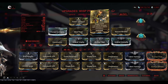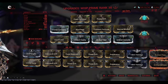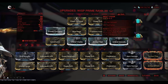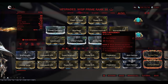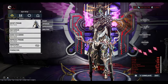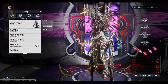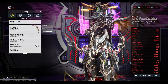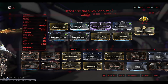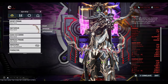For the Wisp build: Power Donation to boost teammates, Power Drift for strength, Continuity for duration, Narrow Minded for duration, Constitution for duration, Blind Rage and the triple Umbrals for strength. For arcanes: Molt Vigor for strength and Molt Efficiency for duration, alongside Empower. The role of Wisp is to place motes where Volt needs them. I also threw the Nataruk onto all of these frames apart from Volt — completely optional. Your weapons as long as you are not the Volt player are optional.